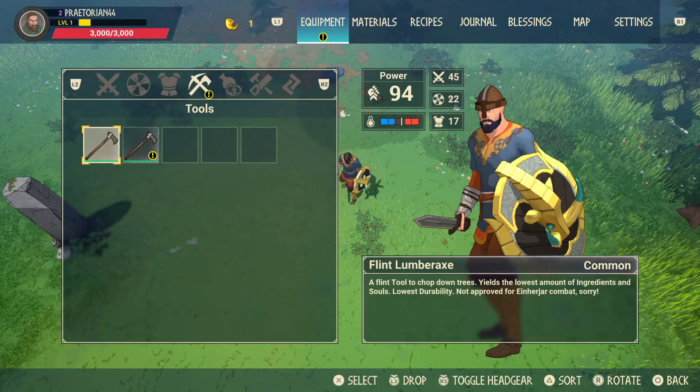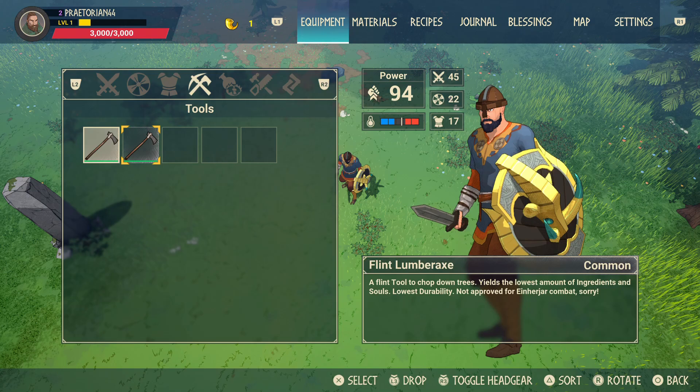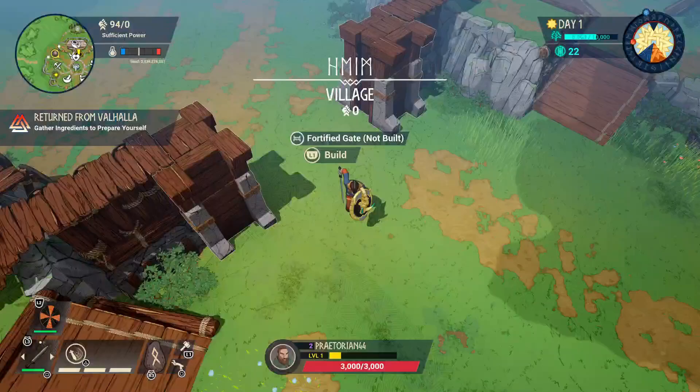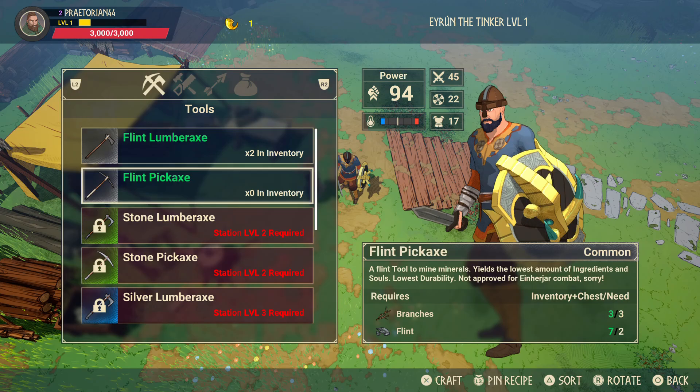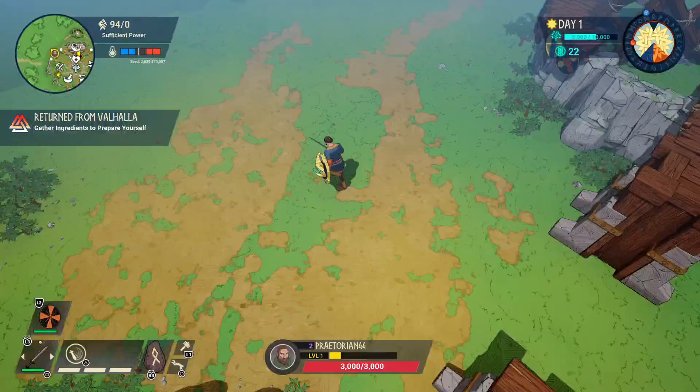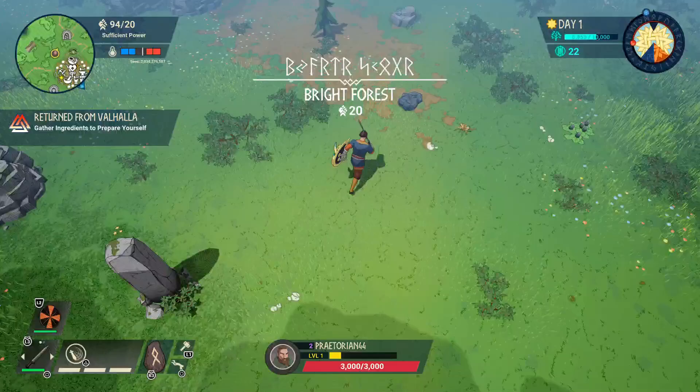Normally these tools auto-equip, but they didn't this time. I ended up making two lumber axes instead of a pickaxe and a lumber axe — my bad. You can also repair items, though that requires souls rather than just resources. There's a workbench to repair your items.